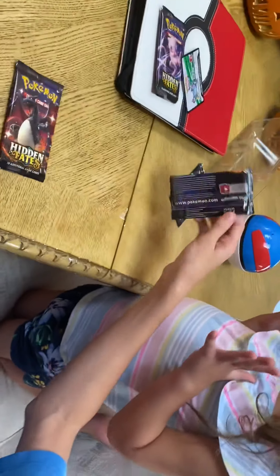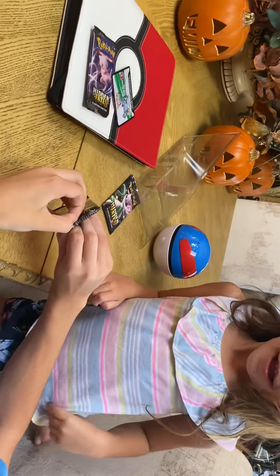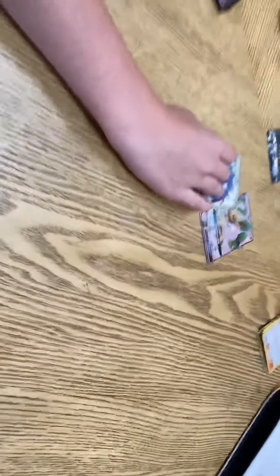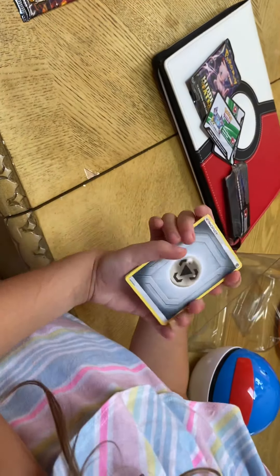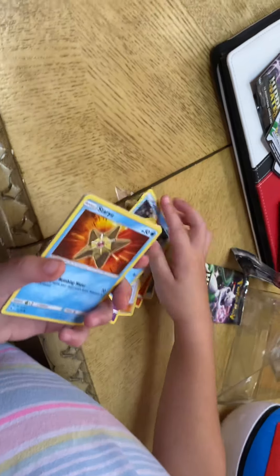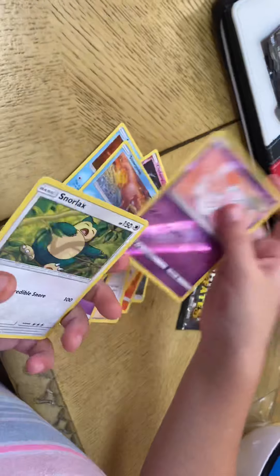Now it's Gina's turn. Here, I'm gonna do it for you. So these are the two good cards right now, and we got this one from the thing. Gina, are you ready to open? Gina, you got Energy, Charmeleon, Chansey, Brock's Grit, Ekans, Psyduck, Staryu, Clefairy, Slowpoke, Mew, and Snorlax.